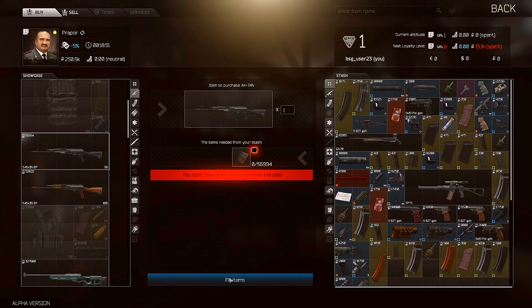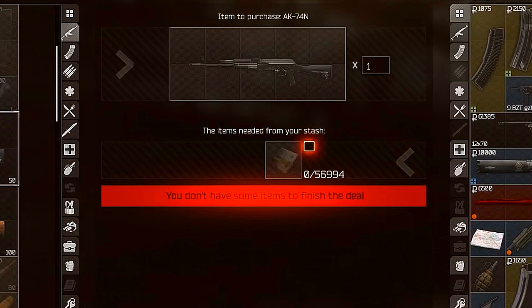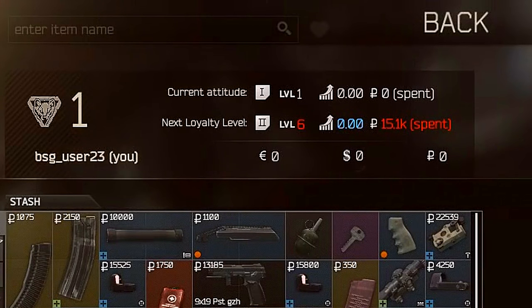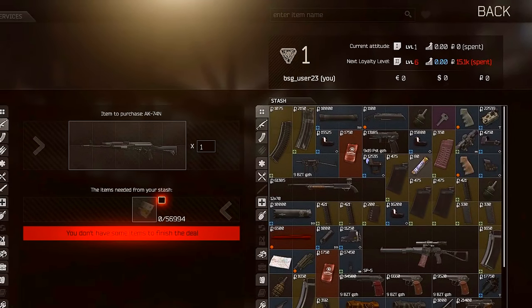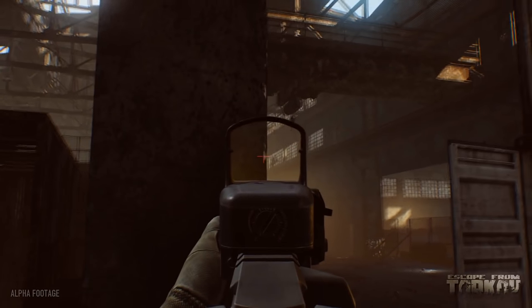Moving onto the actual trading screen now, you can see in the top left-hand corner that the Buy tab is highlighted, and the player has selected an AK74N to purchase from the dealer. Below the item in the center of the screen, you'll see that currently the player doesn't have enough money to purchase the item, but if we focus on the top right of the screen, we can see three values: Dollars, Euros, and Rubles. These appear to be the in-game currencies used, and this AK74N costs 56,994 Rubles to buy. With there being three currencies, will we be seeing different nationalities of traders who will only trade with you if you have their currency, or perhaps it depends on the origin of the weapons — whether they're Russian, European, or American — and you have to use the native currency to buy those weapons?